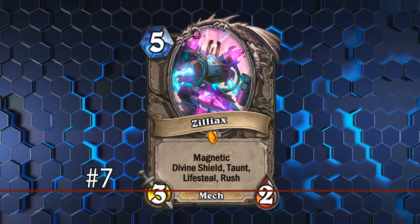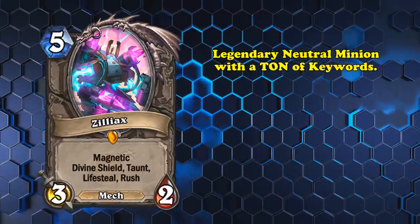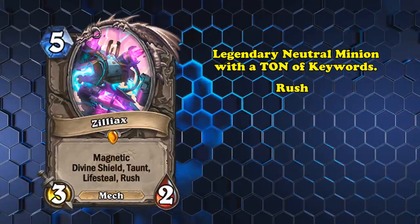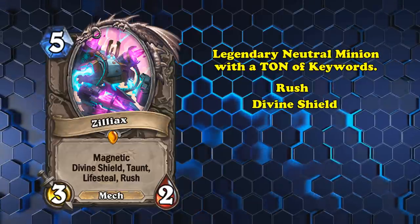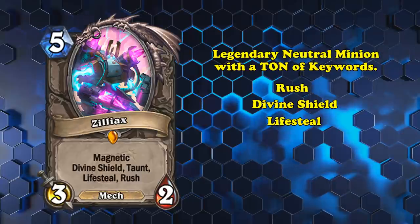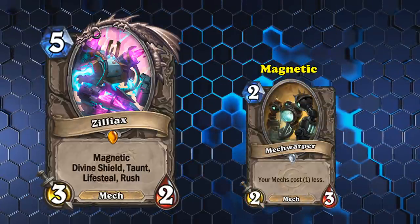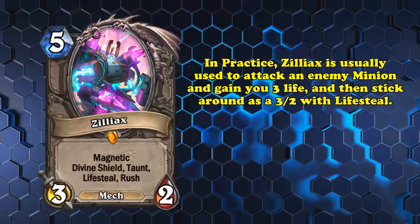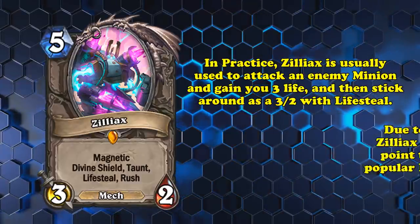At number 7, we have Ziliax. This neutral legendary is a 5-mana 3-2 with a whole mess of keywords. Basically, this card can attack enemies as soon as it's played, ignores the first amount of damage it takes, heals your hero for how much damage it does, forces your opponent to attack into it, and can add its stats and effects to another mech minion. In practice, Ziliax is mainly used to deal 3 damage, heal for 3, and be a 3-2 with Lifesteal.